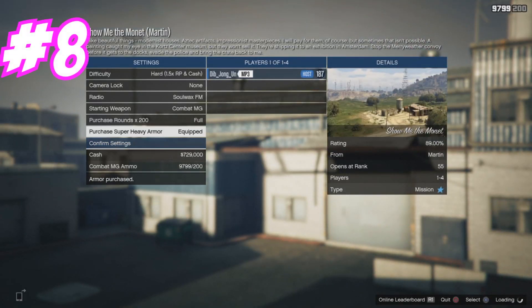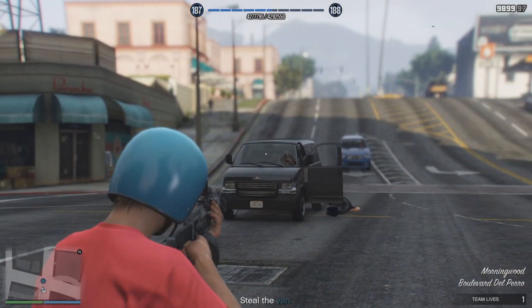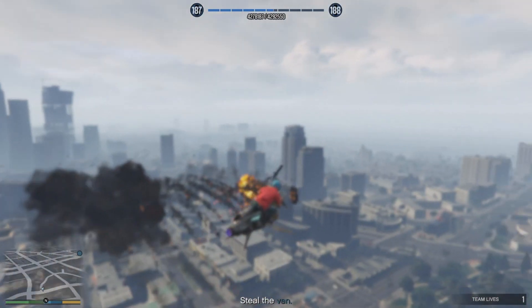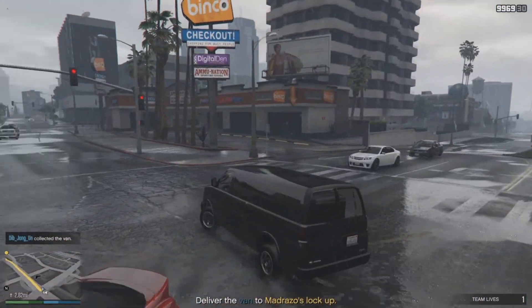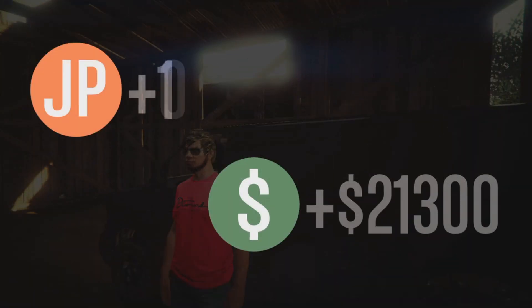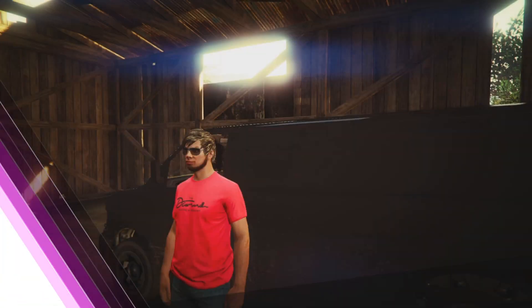For number eight, we have Show Me The Monet. Go to a van, steal it, and Meriwether is going to pop up — take those guys out to get the most RP as possible. There'll also be a helicopter; make sure you take that out. Then bring the van to the location. This mission is pretty fast, so make sure you take the full 15 minutes to get the full payout. We got $21,300 and 4,764 RP.